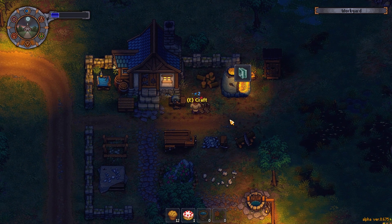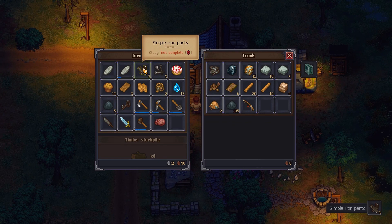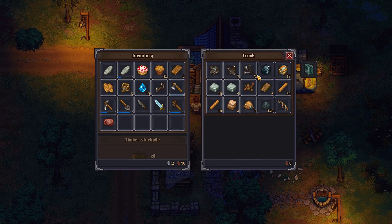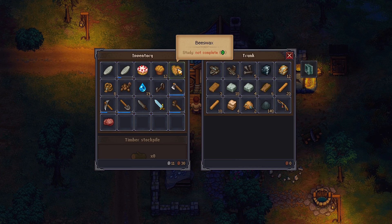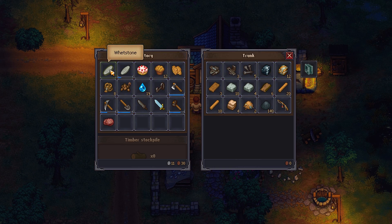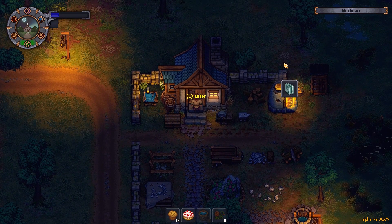That honestly is not a particularly good system in my humble opinion — needlessly complex. Let's go ahead and make some more simple parts since we're going to need them. Drop off all the things we no longer need. I'm going to need to make a trunk elsewhere anyway. I'm fairly happy with all of that.